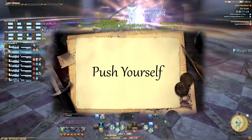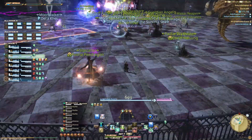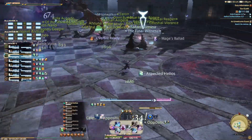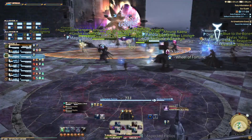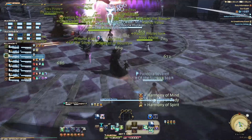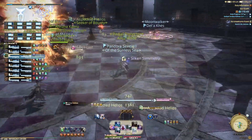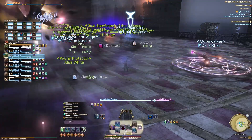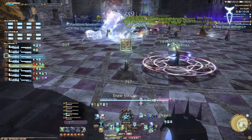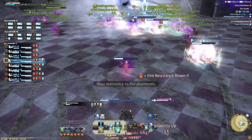Number four: push yourself. If you're new to healing you'll probably find yourself super focused on keeping everyone topped up. However with experience you will become more efficient at keeping everyone alive, so don't be afraid to push yourself to find a good balance between healing, dealing cards and dealing damage. Remember it's okay to fail as long as you learn from it — dust yourself off and adjust. And lastly number five: be adaptable. Sometimes things just don't go smoothly — a melee DPS standing in front of the boss, DPS dying to mechanics, or just people making mistakes. Be prepared to adapt to random situations and generally you'll be fine.